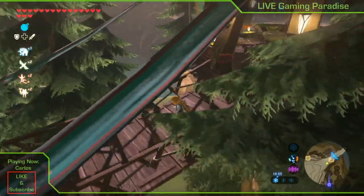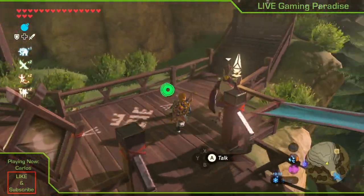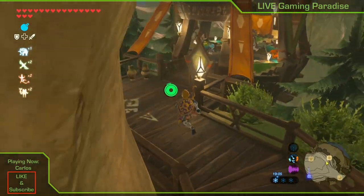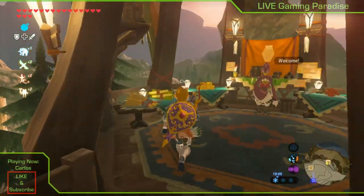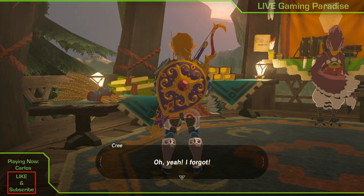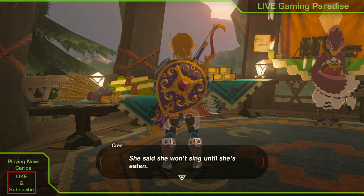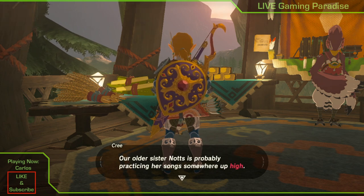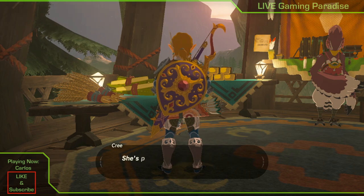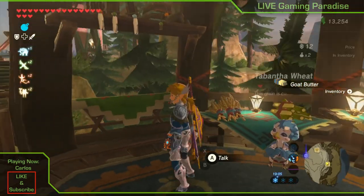Just keep going up and you should see where they sell arrows, wheat, butter, and things like that — it's like a convenience store. It's right here next to where the beds are. Speak to her about the rehearsal — they all forgot about it — and she will give you some goat butter.